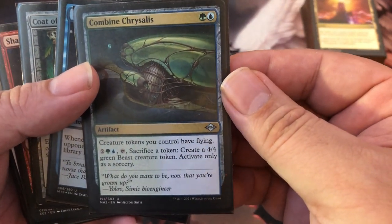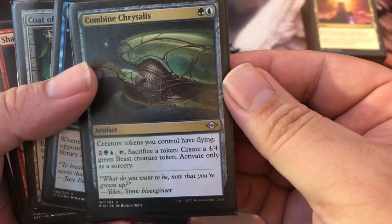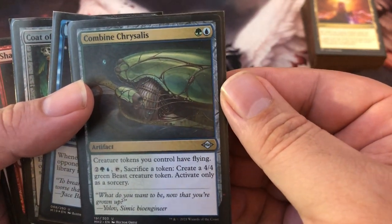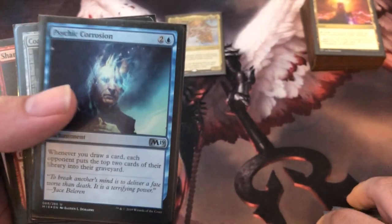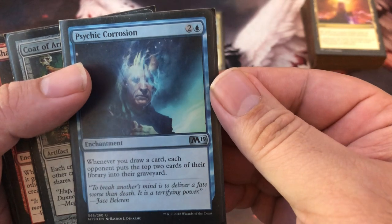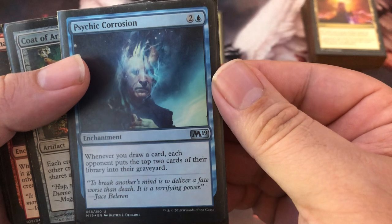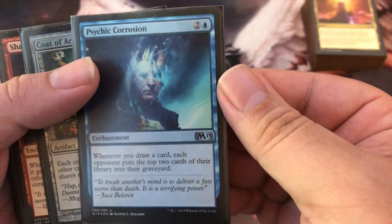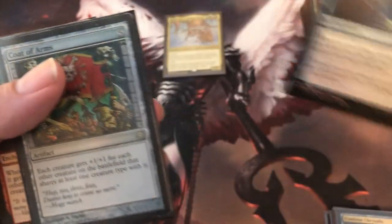Kindred Crystal — I haven't played it much, but who doesn't want flying snakes? Using them as chump blockers is the main reason I put it in, but you can also send them through unblocked. Psychic Corrosion is another game winner: when you draw a card each opponent puts the top two cards of their library into the graveyard. You can easily draw 50 cards in this deck — everyone else mills 50 and you win.